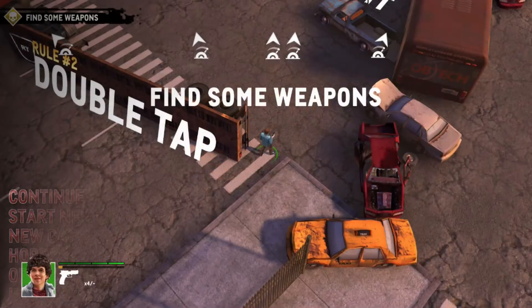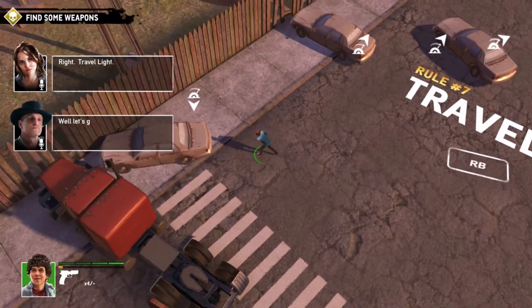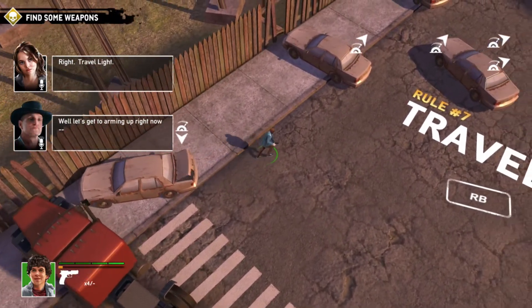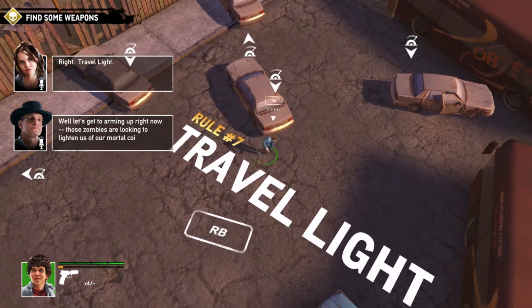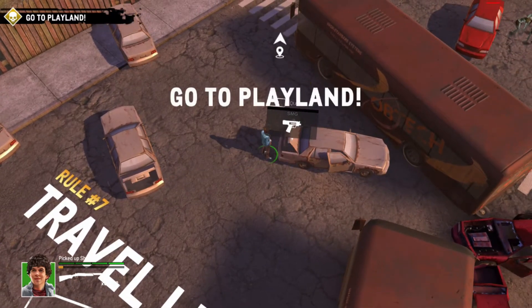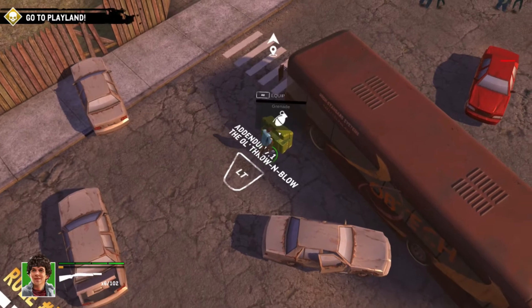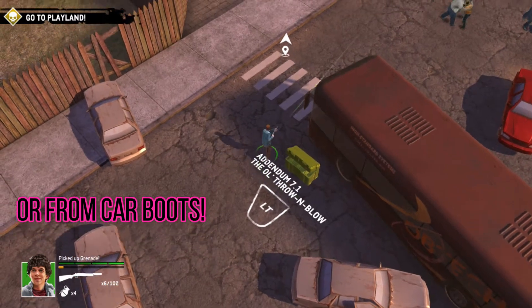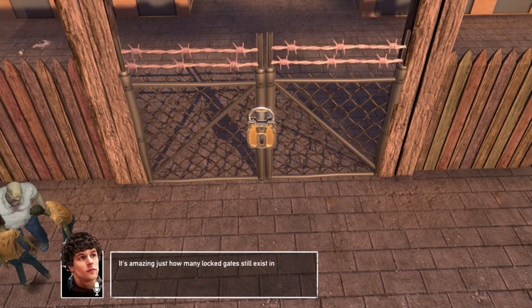First up is the 'Gotta Love the Classics' achievement. This one involves killing four zombies with one shotgun blast and it's worth 20G. To get this it's actually really easy — it's just a matter of getting a shotgun out of one of the weapon crates in the game. These are green weapon crates scattered around where you get a random weapon.